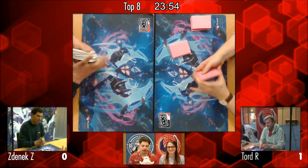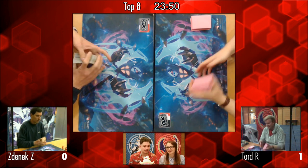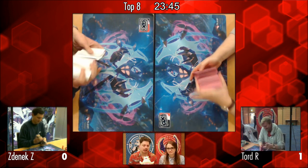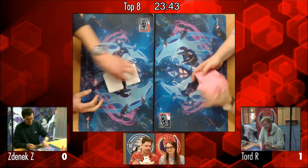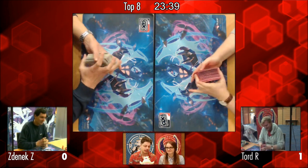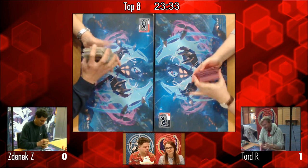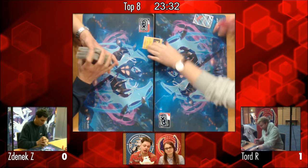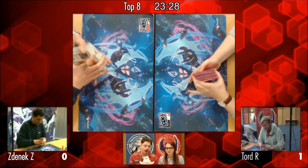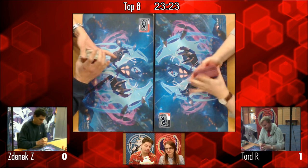The Oranguru really coming in clutch in that matchup as well - outputting that 90 damage, two-shotting a Volcanion. That actually puts quite a lot of pressure on Zenyak not to allow anything to stay in the active after being hit by that Oranguru, forcing him to use his Guzma resources early on to get out of that confusion. Tord knew then that the chances of him drawing into that Guzma late game would be lower. It actually gave Zenyak a lot more of a hard time - especially only playing that three Guzma count. That Oranguru really putting in work.